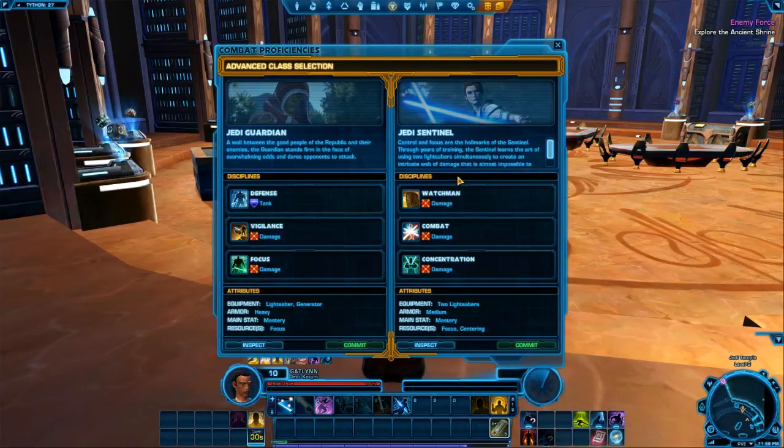Looks like we're going to get to pick between the Guardian and the Sentinel. The Guardian provides tanking and damage, and the Sentinel is straight-up DPS — dual shields compared to one shield and a lightsaber. They do get heavy armor because they're the tankish type, and we can only wear medium armor. Though the best armors in the game are adaptive and anybody can wear them, so it's fine.